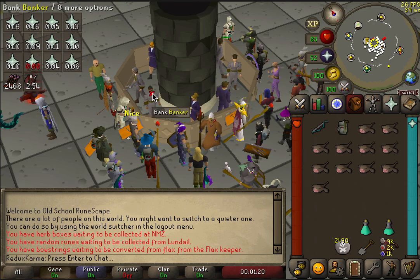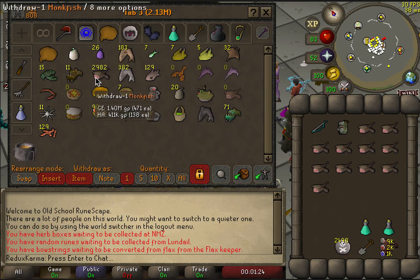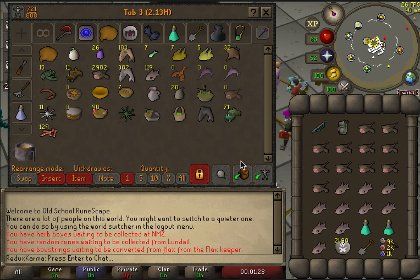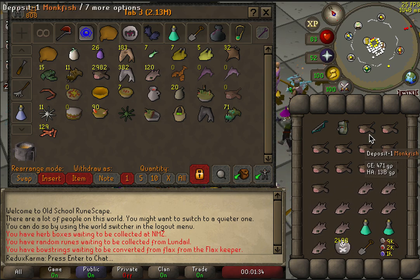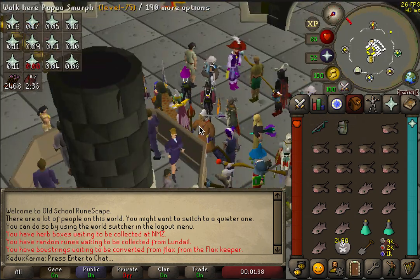We're not going to be using anything crazy, so I just need to stock up on some food. You can really use cheap food like monkfish, or even tuna you could get away with — so just for fun let's grab some tuna. With this method you're going to want to have one free inventory spot.